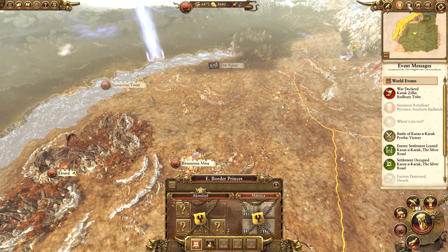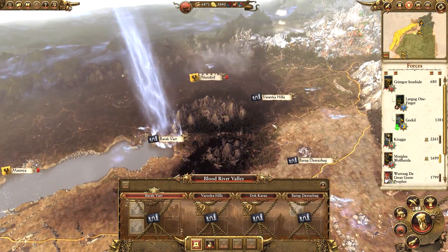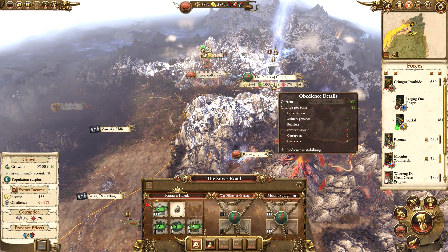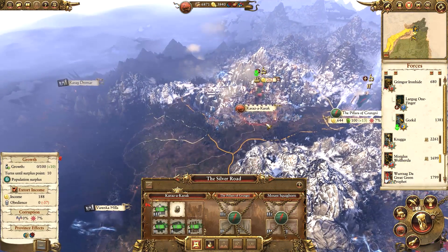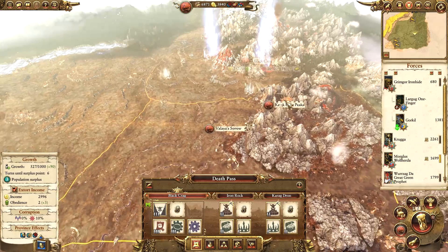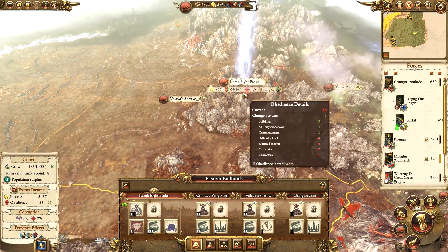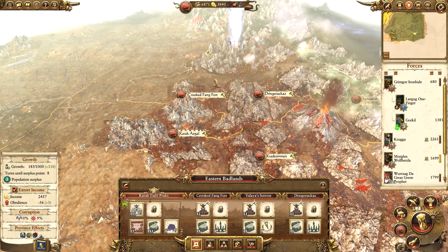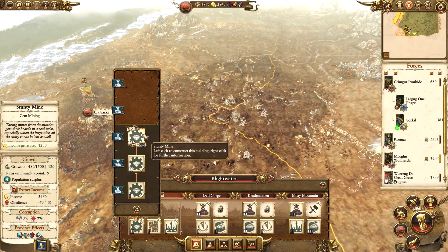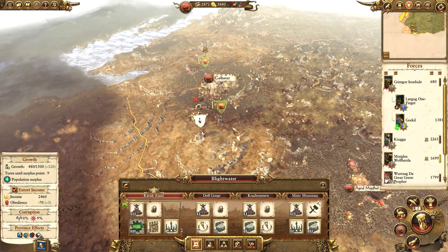Once we get all of our settlements sorted out and take over this new province, Blood River Valley, we should have an absolute ton of income. We can also possibly confederate the Bloody Spears in this episode. We really have to sort out public order first though, since it's not doing too well currently. We're positive in Death Pass for the first time in a long time. Eastern Badlands is doing okay with plus three obedience, and we're getting plus three in Blight Water too. We're going to upgrade, but first let's go for the Stunty Mine at Karak-a-Gal since that will generate a ton of income.